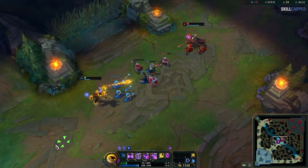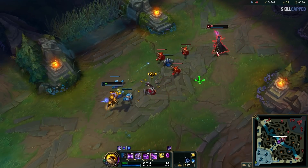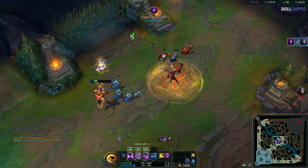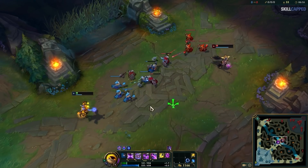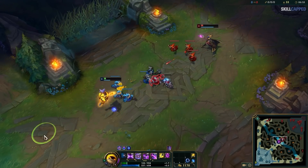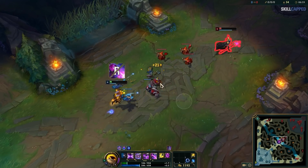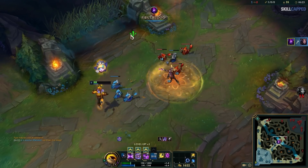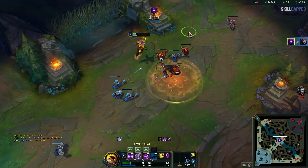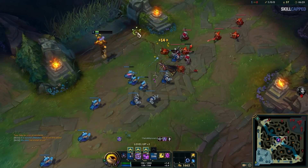Keep in mind that input buffering isn't only useful for when you're trying to go in on your opponents — it's also a great defensive option in situations where you might be the one being engaged on. For example, Malzahar is super low on health and has to be wary of LeBlanc trying to W to finish him off. It would be hard to react to flash W from LeBlanc, so in between movement commands, Malzahar is buffering his ultimate on LeBlanc. When she commits to the play, reaction time isn't required — Malzahar's ultimate was already queued up, and it immediately stops LeBlanc in her tracks and turns the play favorably.